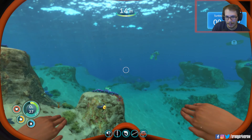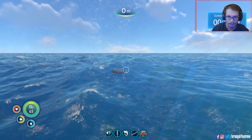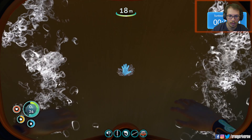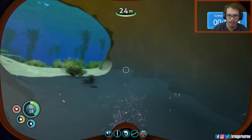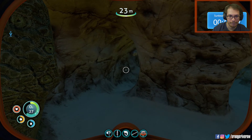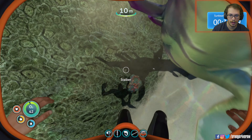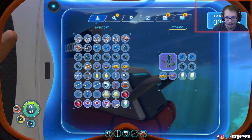Overshot it again, damn it. I had stuff in there. There it is, I knew it had to be close. Quartz. Titanium — if I strip-mined this tunnel all the way... here we are. Copper ore, yes! I need that. I'm going to drop some titanium in favor of the copper ore. It's all coming together.